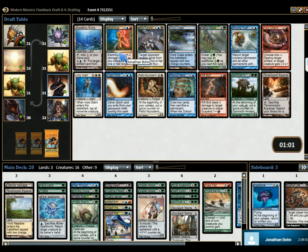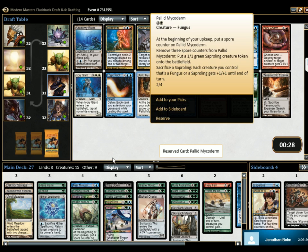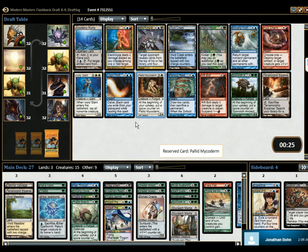Pick up Electrolyze. Or another Ancient. Or our first Mycoderm, which really makes the strategy. Well, Electrolyze requires two of our splash colors — well, no matter what, these are both splash. It requires one splash. The main colors here are blue-green. Well, the main color is green plus everything. Is Electrolyze better than having one of these, which pumps your entire Thallid team? Yeah, that card's not good. It's really good in this — but that's going to wheel, because it's double-colored.